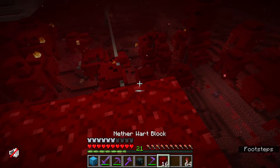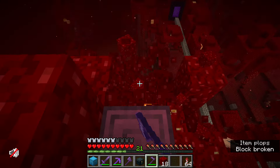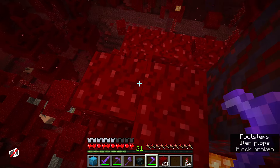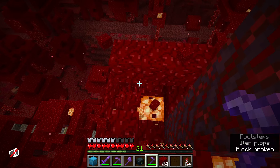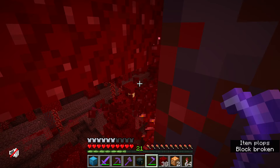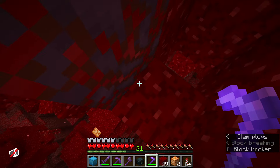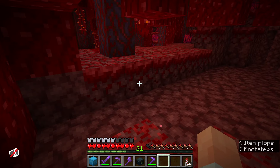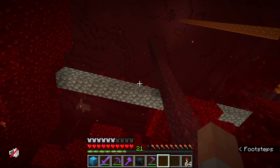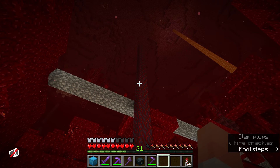I needed some nether wart for the base of the shop I'm going to be making. It's a bottle, so what's the first thing you put in? Nether wart — so I decided that has to be the top block of the build. When I was flying in, I flew into the absolute tallest tree I saw and ended up cutting it down but keeping the stem. Now it looks like somebody made a troll build — it's just too tall to look like a real tree.